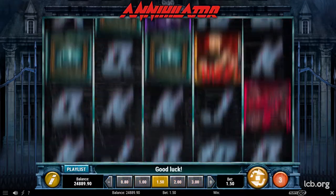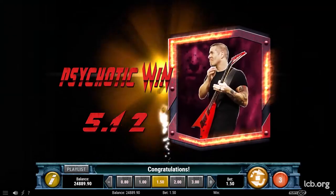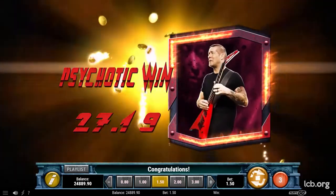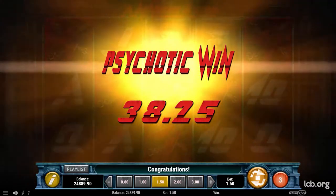Annihilator has a 3x5 grid configuration and 10 fixed paylines. It is a high volatility game with a return to player rate of 96.20%. In terms of features, there's quite a lot going on here.